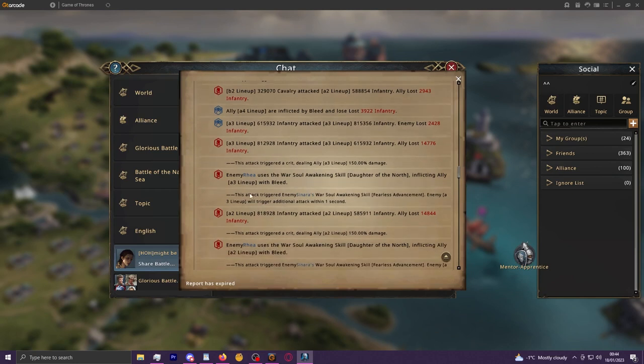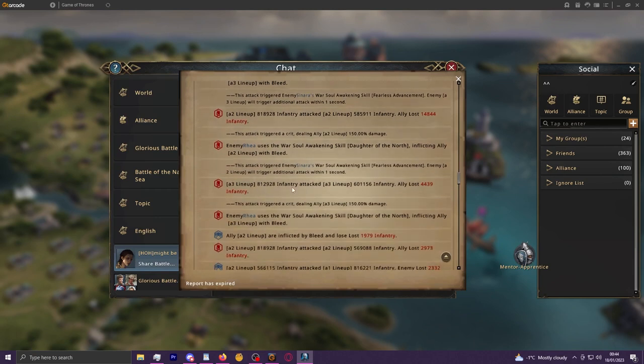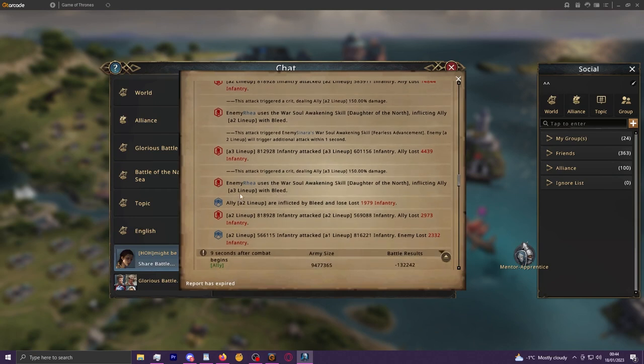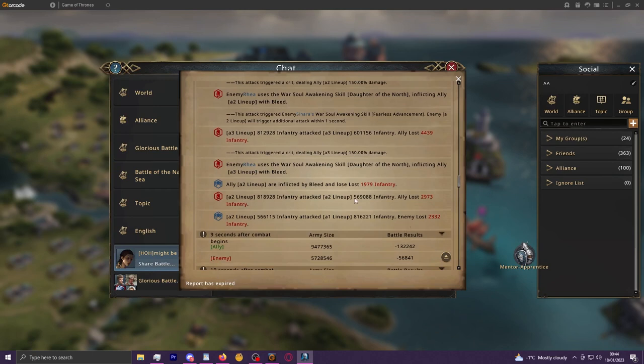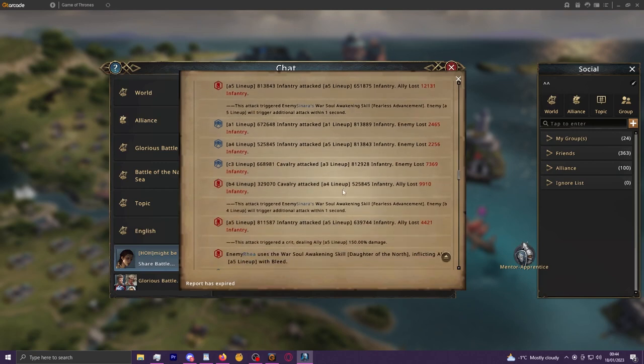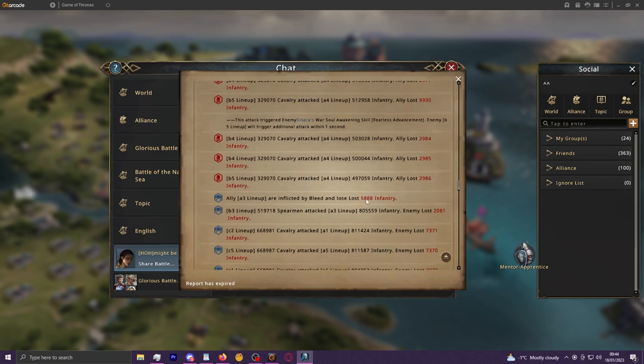A crit triggers bleed again, then another crit and Reya applies bleed again — so that's two more bleed applications to the A3 lineup at eight seconds, meaning three stacks of bleed hit at nine seconds for three times the damage: 588 infantry lost compared to the 1900-something when first applied. So bleed does stack and you won't have to worry about damage being overwritten — the more bleeds you can put on enemy lineups, the better.